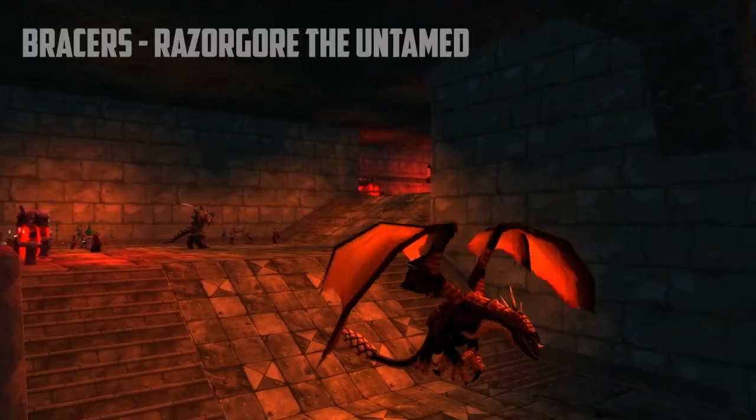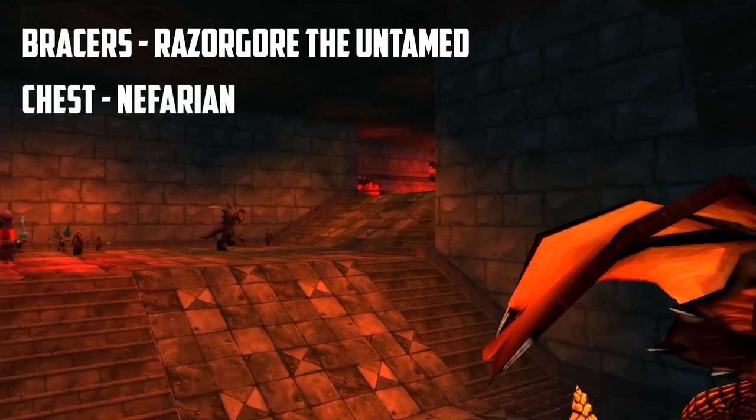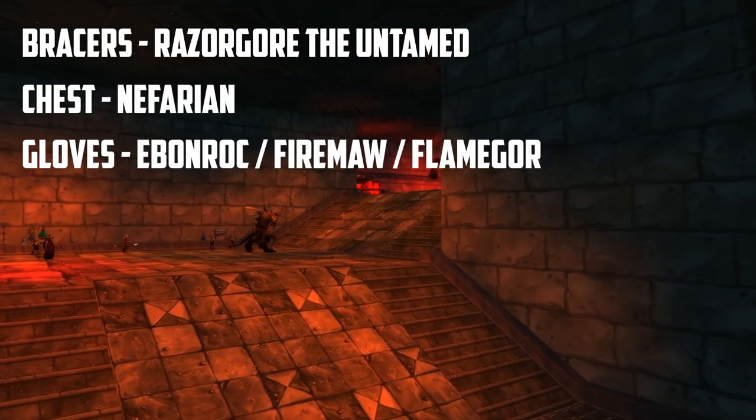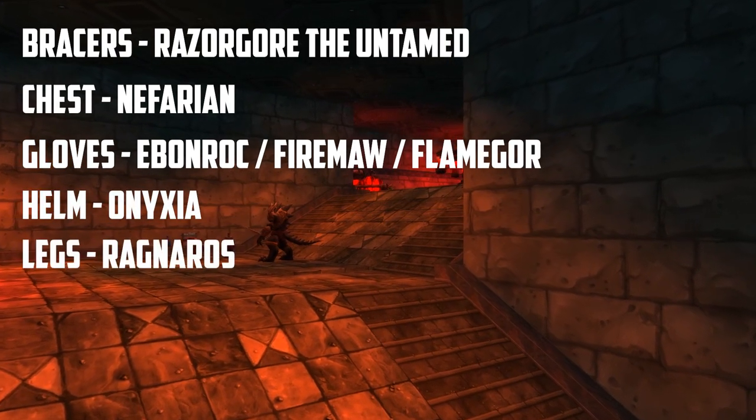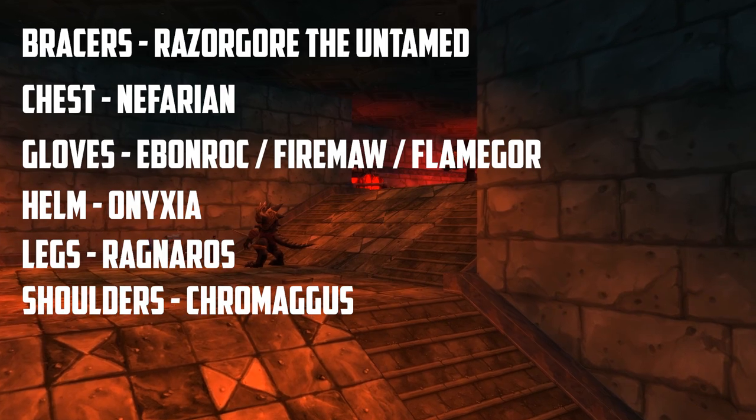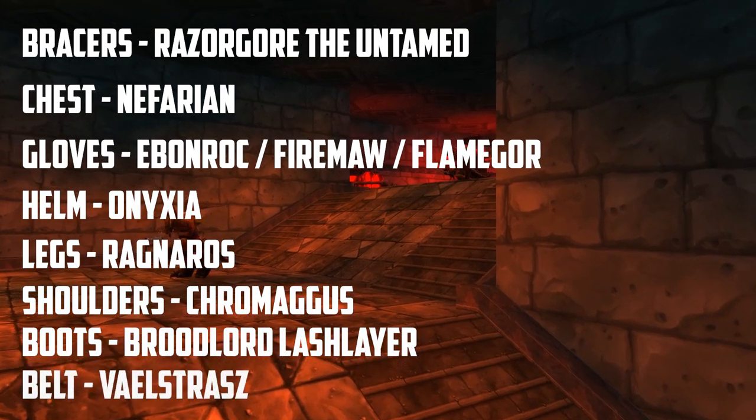Just so you know for the tier: Bracers are from Razorgore, Chest from Nefarian, Gauntlets are from any of the 3 Drake encounters — Flamegore, Ebonrock, or Firemaw — the Helm's from Onyxia, Legs are Ragnaros, Shoulders are Chromagus, Boots are from Broodlord Lashlayer, and the Belt is from Veilstraz.